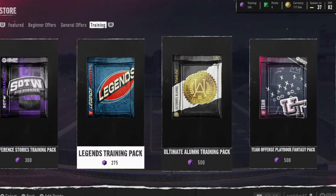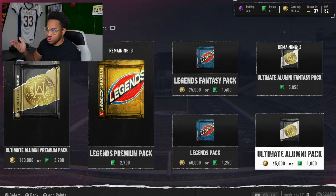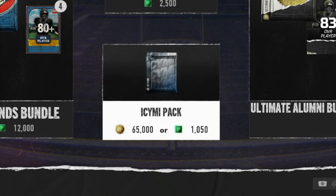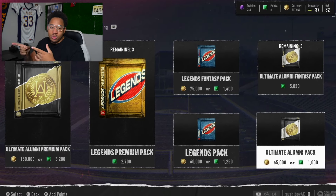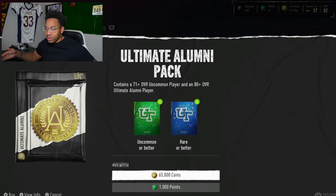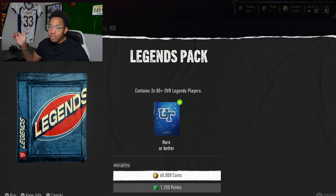The only other packs I would advise opening are promo-specific packs — Legend packs, Ultimate Alumni packs, and the 'In Case You Missed It' packs. I don't know if this theory is set in stone, but I specifically open these packs whenever there's a new drop — literally as soon as a promo drops and releases, that's when I open the pack. Since all three of these promos are already out and every new drop is just an addition to what's been there, I would pull these packs as soon as new players go live. My theory is that EA needs to get new high-overall players onto the market, so during those early periods they tweak the odds.